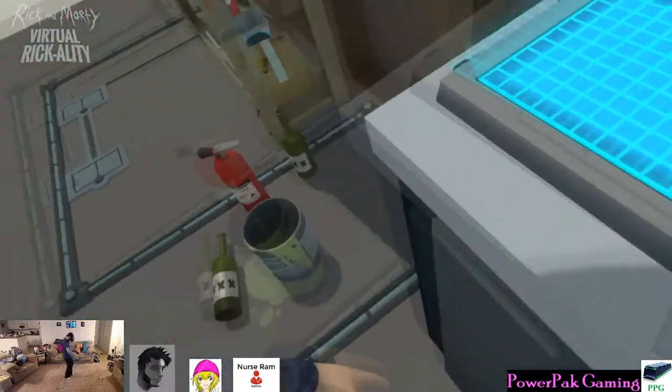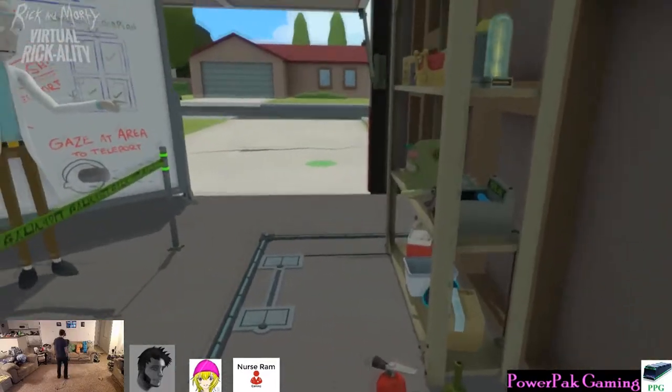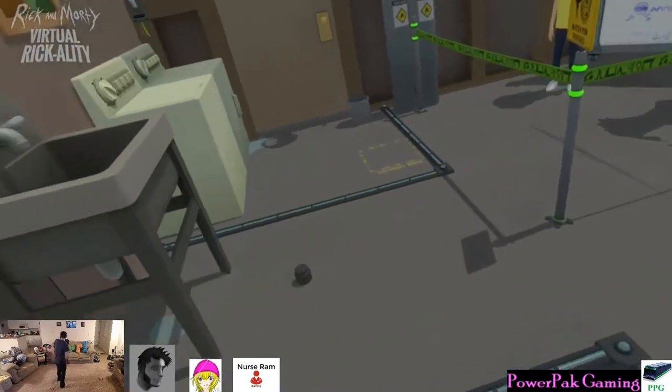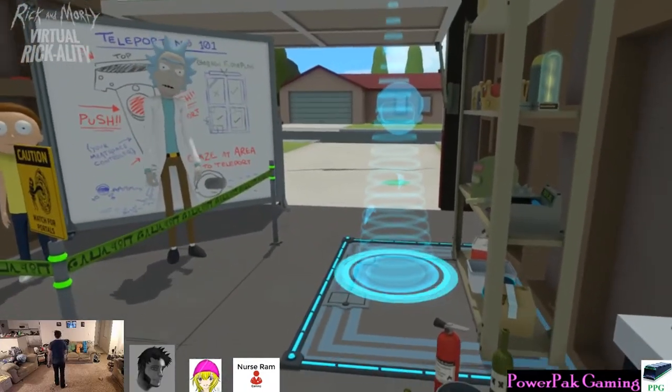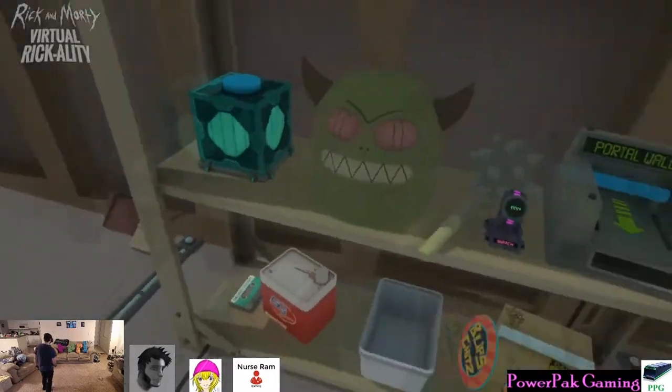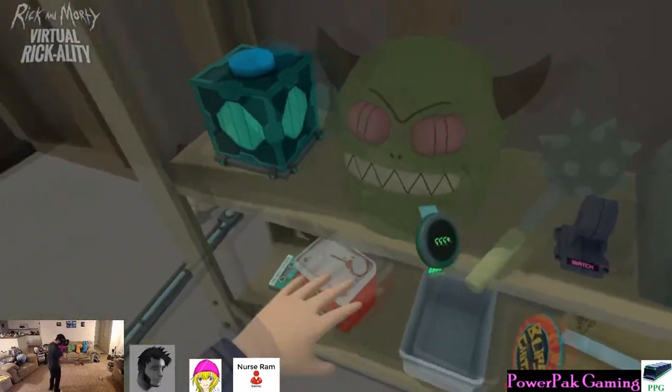I made a teleport system for you. All you have to do is look in the direction you want to go in the room and then click the trackpad button under your thumb. Just push the button down and you can teleport to any part of the room. Now, one last thing, Morty clone - there's a watch over there on the shelves. Grab the watch and put it on your wrist. You'll be able to call me using the watch. This is very important. All right Morty clone, we've got to go. Don't touch any of my stuff while we're gone.